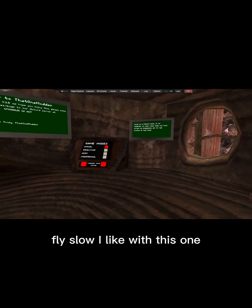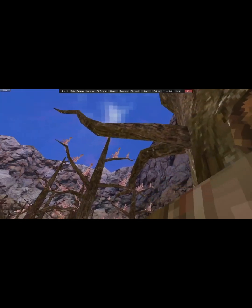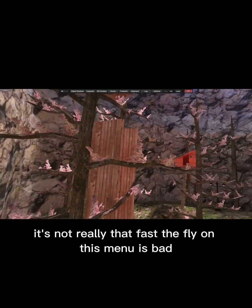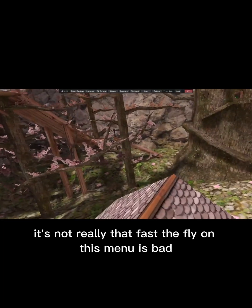Fly slow — I like this one because you just phase through everything. That's a good thing. Fast — it's not really that fast. The fly on this menu is bad.